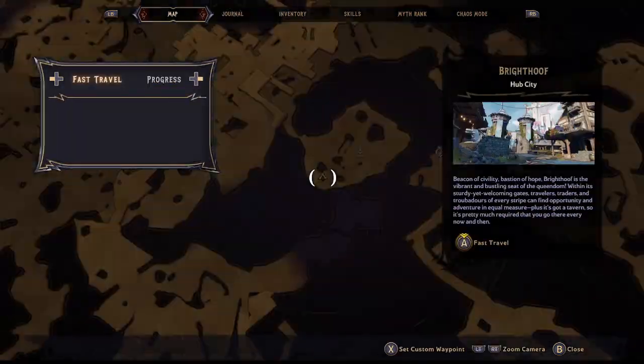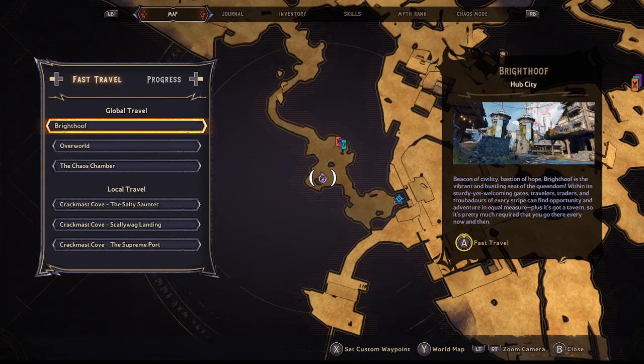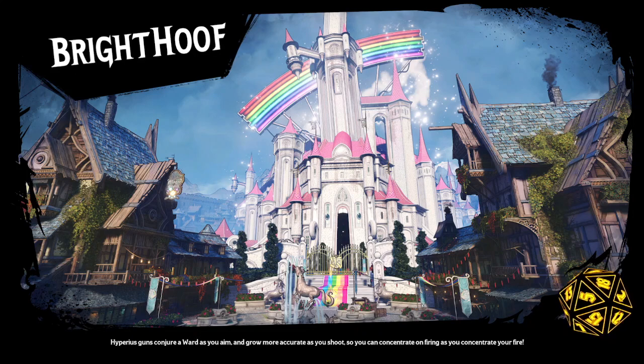Let's go back to Bright Hoof and I'll show off what the special ability is and why this gun is so good — beyond just its overall damage, fire rate, and the fact that it's cryo, which is probably the best element in the game.